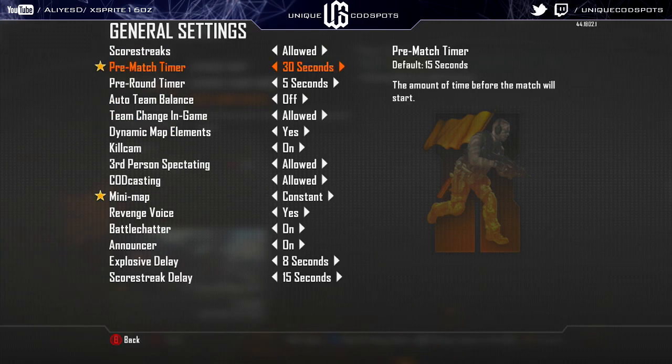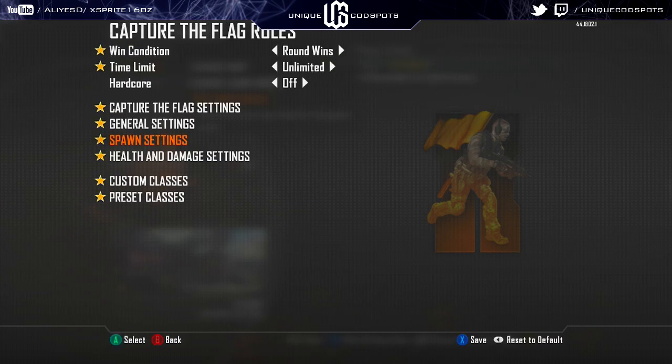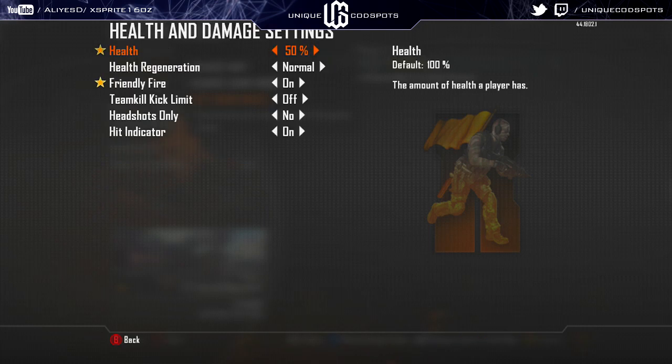Just make sure you get all these — I would put that on normal, 15 seconds, all this. The health doesn't need to be at 50, I just keep it that way so you don't get hit markers.